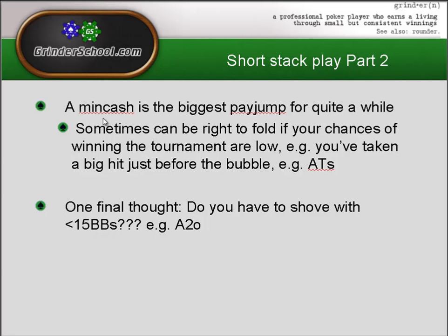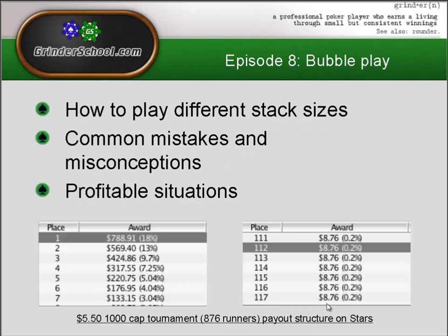Short stack play part two. A min cash is the biggest pay jump for quite a while. 118th place in this tournament gets nothing, and 117th place gets $8.76 — you won't find a pay jump bigger than $8.76 until you get closer to the final table. Even at the final table, the difference between seventh and sixth is only about $43. Away from the final table, the difference in pay jumps is even smaller, so it probably wouldn't make me change the way I played on the bubble too much.